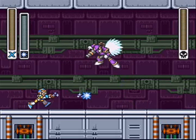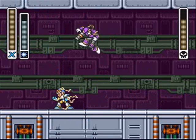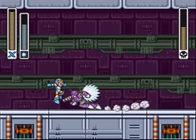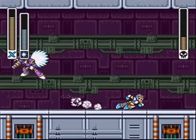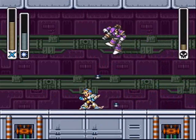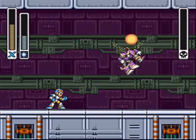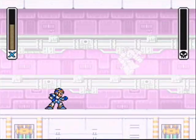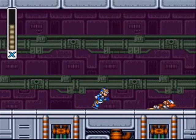Luckily, Vile is a lot weaker than he is in his giant mech form — he's actually beatable. He's weak against two things: you can either use the Rolling Shield or the Shotgun Ice. I would recommend using the Rolling Shield. Unlike me, I made a stupid decision to waste Shotgun Ice. He loves to shoot in midair, and he shoots lasers that go along the ground. If you watch where he's shooting and watch the floor, you should be able to dodge it no problem. And Vile isn't much of a struggle at all.